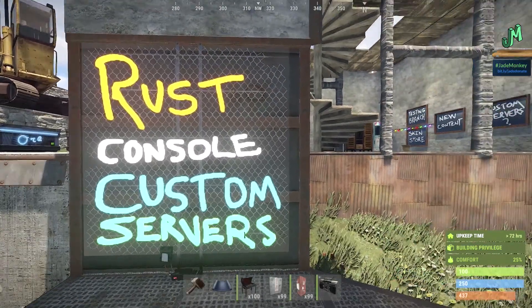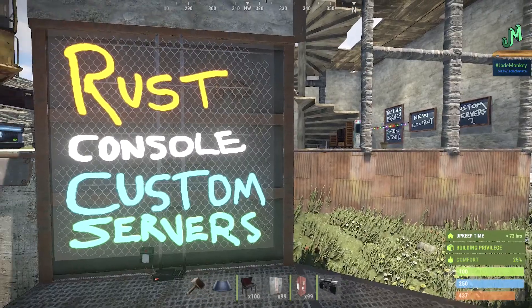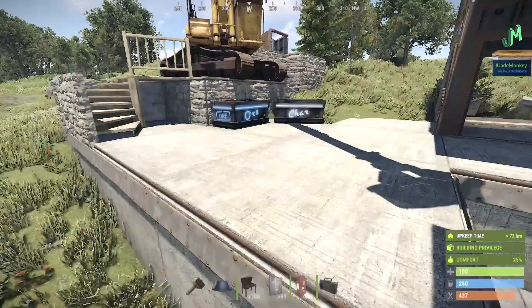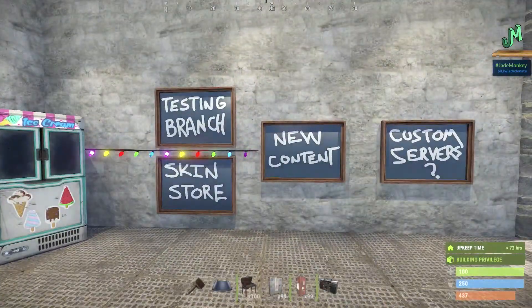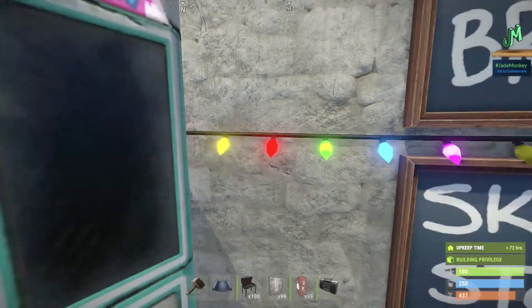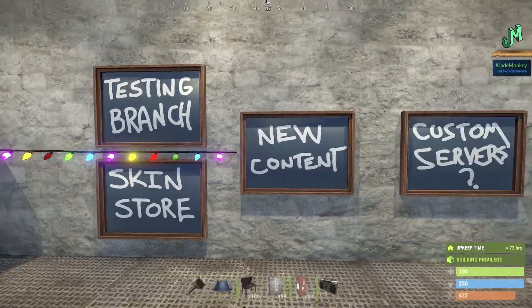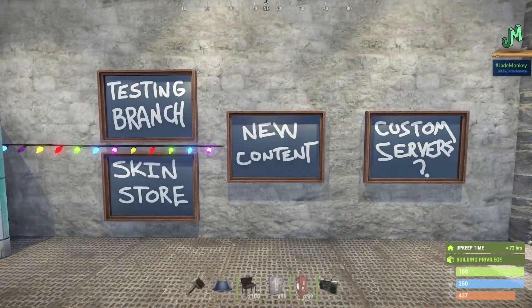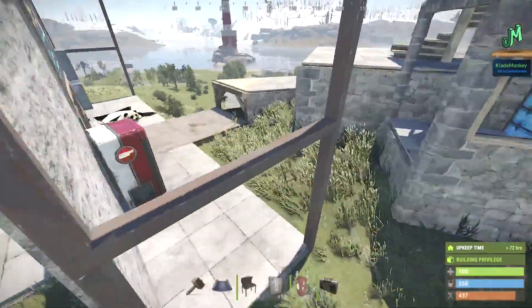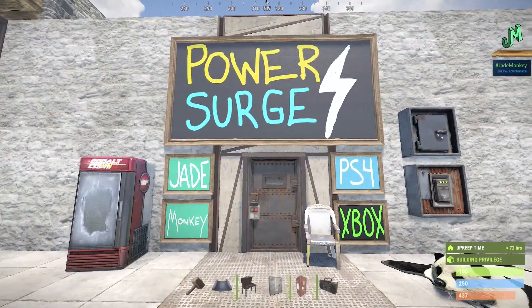We do have some more positive news, showing you the progress and how they're going to move forward. As you know, there was a dev blog where they were talking about how we're basically at where the red light is, just before the testing branch, the skin store, and then new content — things like Power Surge or even the tech tree update.